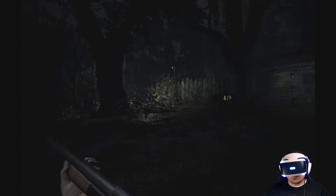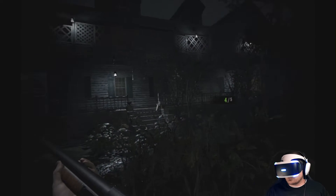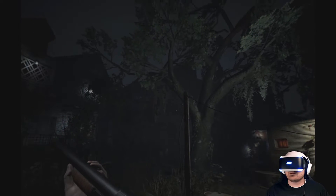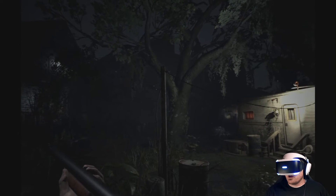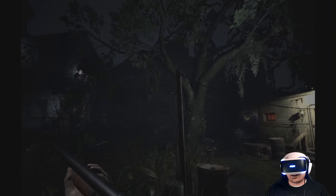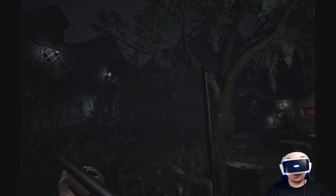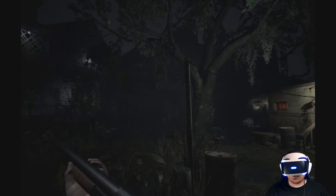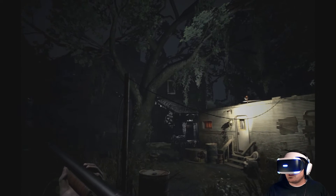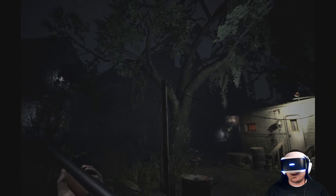Welcome back everybody to Resident Evil 7 VR. So in the last video we got everything we needed to proceed through Lucas's little haunted house. Real quick though, I wanted to point out if you can't already tell there's a lot of flashing lights over there, so I think once we go in there I want to issue an epileptic seizure warning. Basically, if you're prone to epileptic seizures you definitely want to be careful in this video because I think we're gonna be passing through a lot of flashing lights.